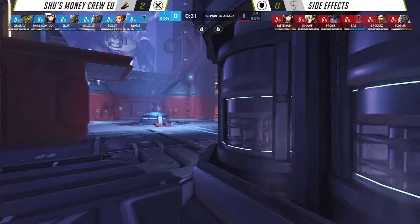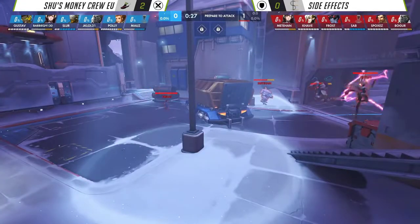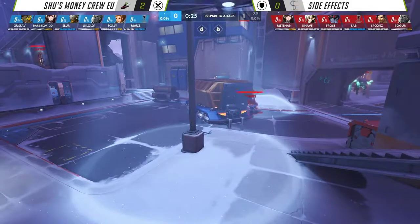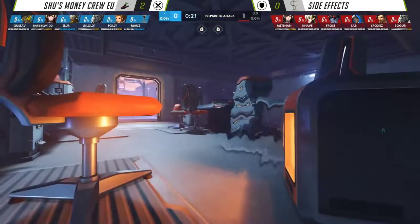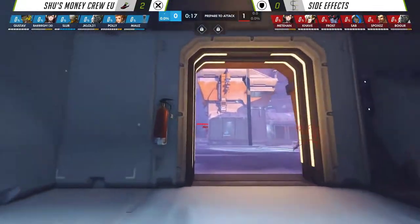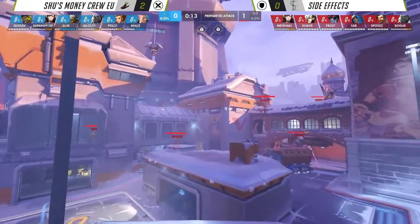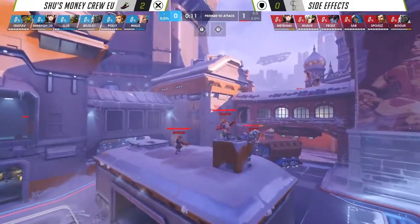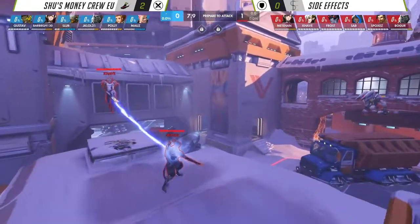Not only have they had the answer to it, they've had the answer to it confidently. It has not been a case of, oh they're running this comp so let's counter it, and then they kind of suffer. Even when they're down in ultimates, SMC came into that first fight on second with a single Transcendence available and they full held them. Shu's Money Crew, I believe, just have the positional advantage at all times, and they're holding it very well. Side Effects just don't seem to have that at the moment.